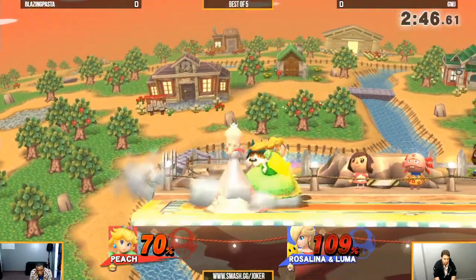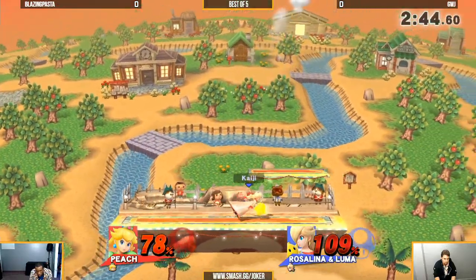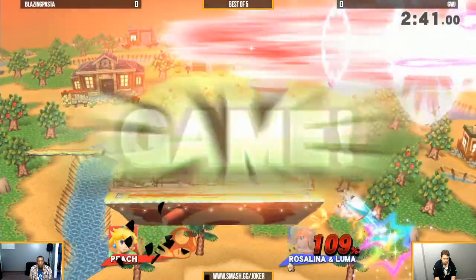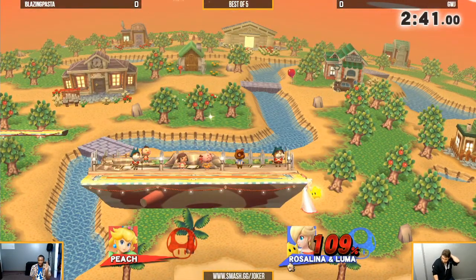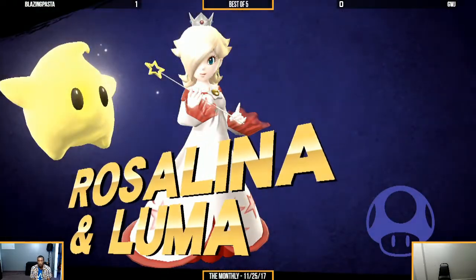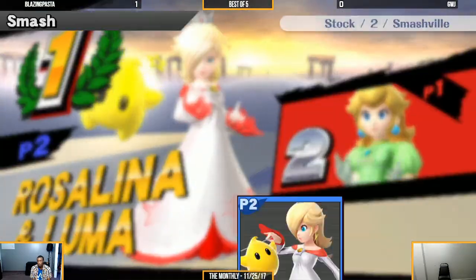Good for just tacking on damage. It's not going to spike you, but it's good damage and it can potentially get a stage spike. The Luma down air is going to take that. Between Rosa's hitbox and Luma's hitbox, that's just insane coverage.